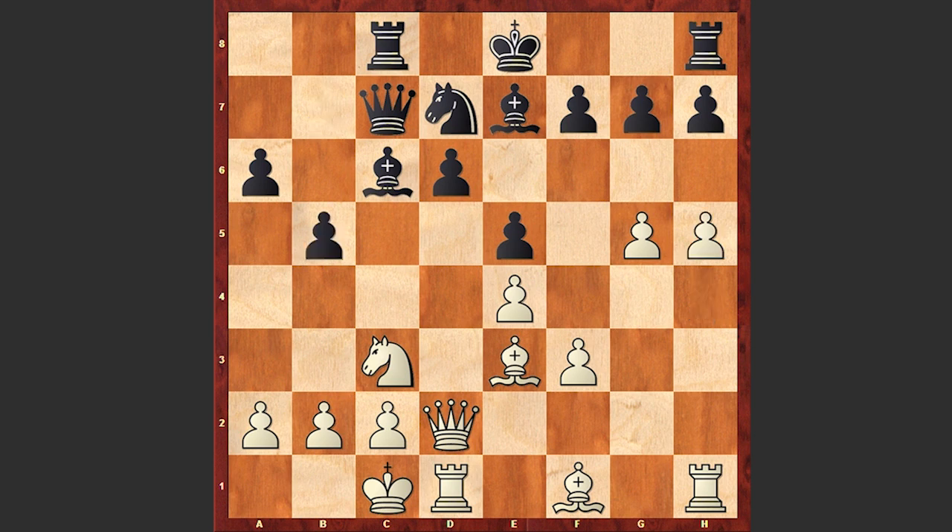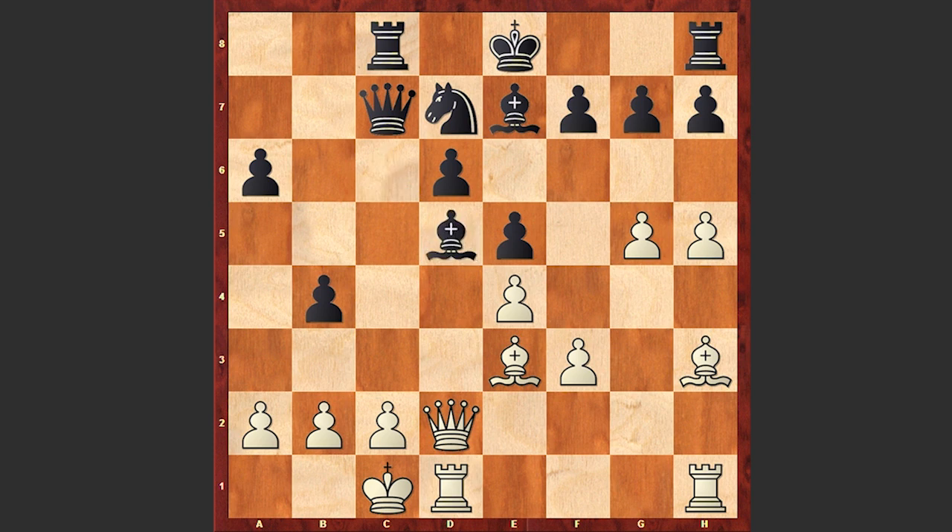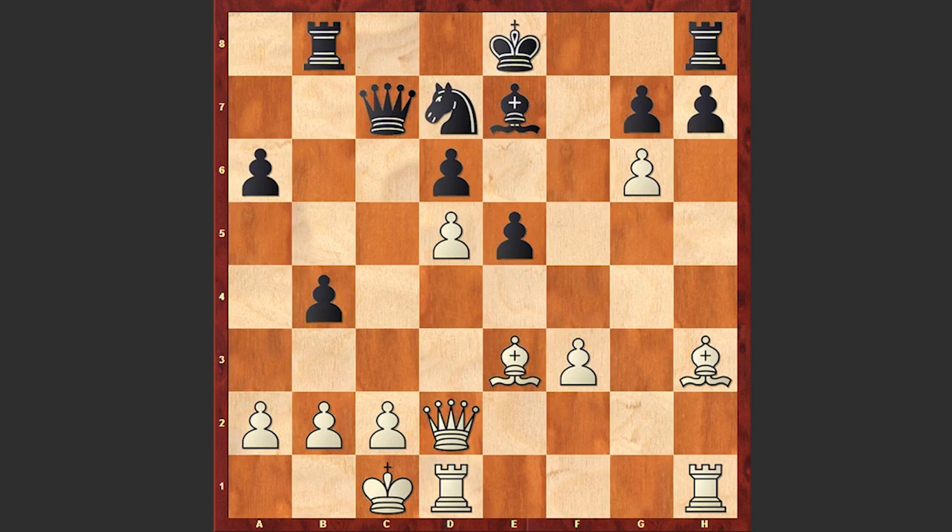Here comes g5, kicking away the knight, and the h-pawn is marching forward. Black plays b5, trying to counterattack on the queenside. Bh3, connecting the rooks, pinning the knight, and at the same time preparing g6. Then b4, Nd5, Bxd5, exd5, Rb8. The g-pawn is reaching the enemy camp. After fxg6, hxg6, black is trying to keep the kingside closed, but the light squares are weakened too much and white will start to exploit those weaknesses.